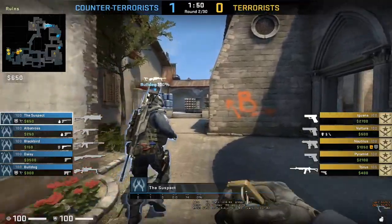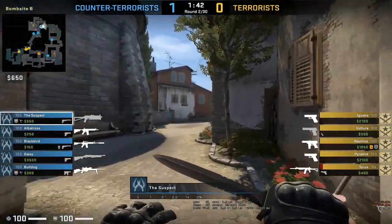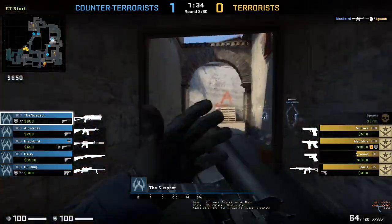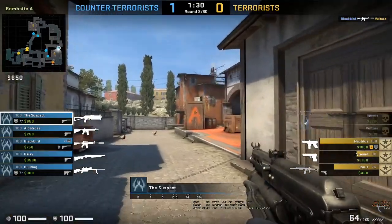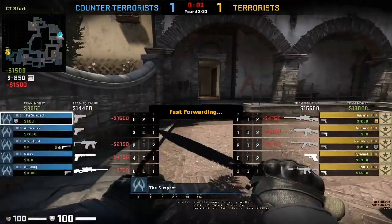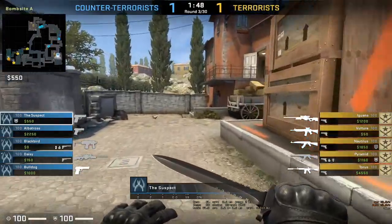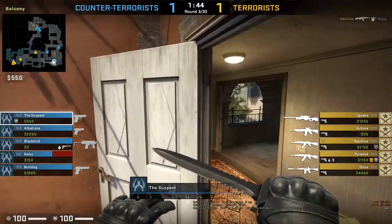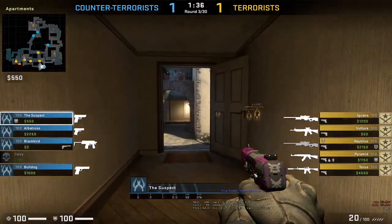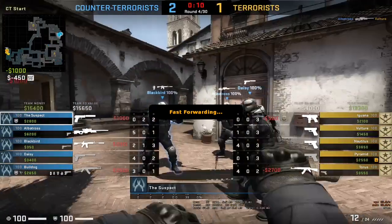He's going back to B alongside Bulldog and Albatross once more. No T-sides are going into banana, so he rotates back to A. Blackbird gets Iguana and Vulture with the M4. Blackbird gets Nautilus, then gets suspect — it's 1-1 now. Suspect bought armor plus helmet alongside the 5-7. He moves to A site; Nautilus gets Daisy. Taurus gets suspect — it ends up 2-1 for CTs.